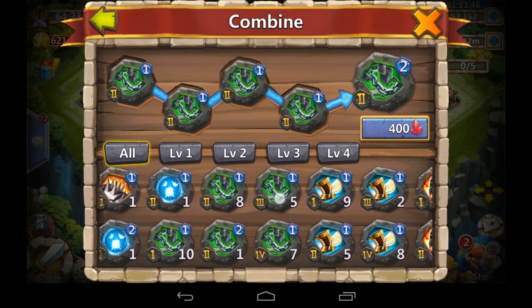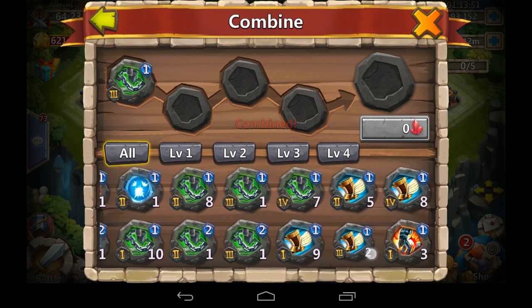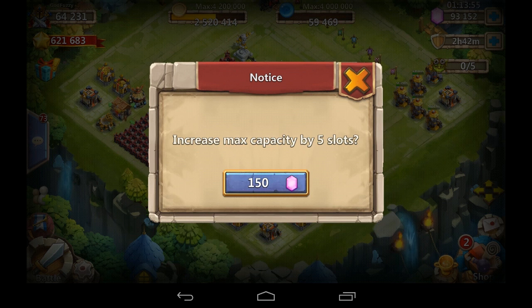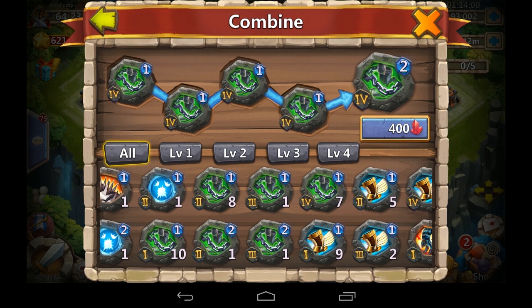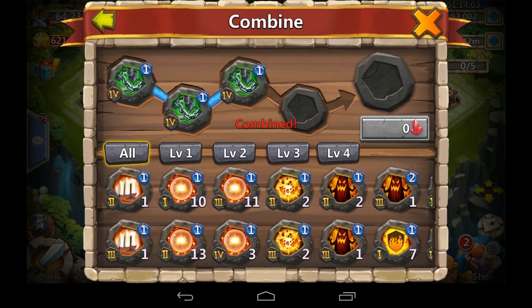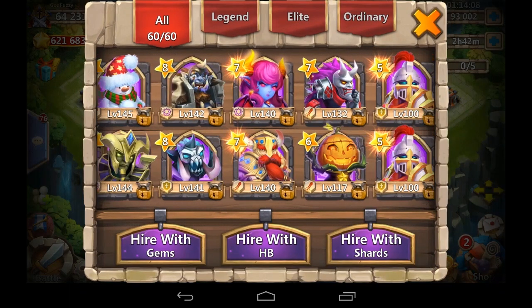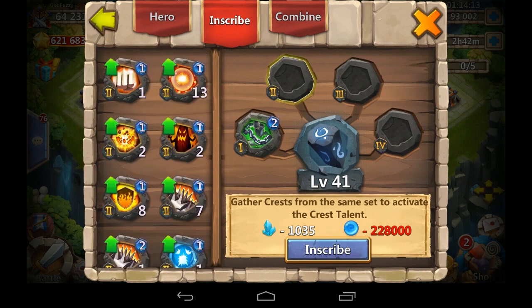What slowdown really works great on is heroes with ranged area of effect. Here you can combine four level-one crests in the upper right corner into one level-two - the blue circle indicates the level. It goes into slot four, and since I run all slots in my warehouse, I add five more slots, spend 400 red crystals, and get the slowdown level two slot four crest.